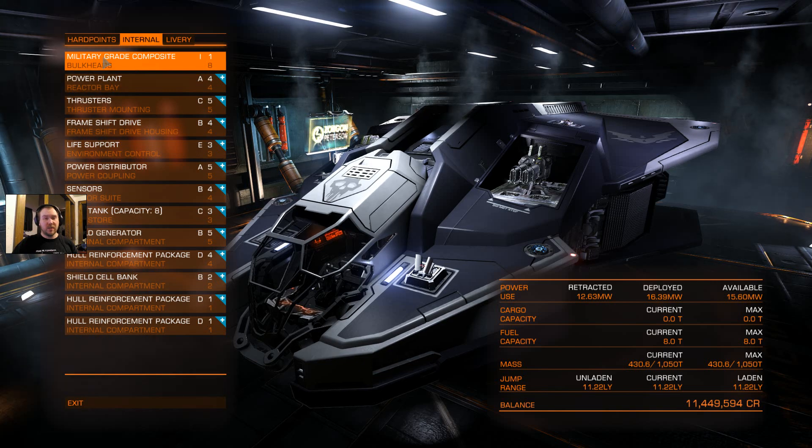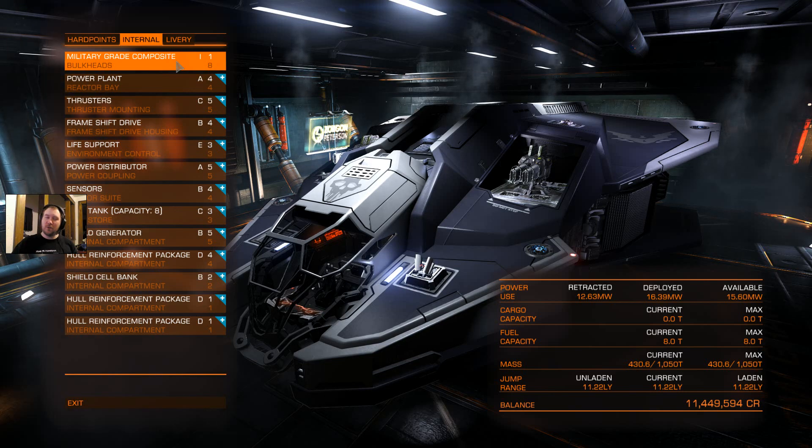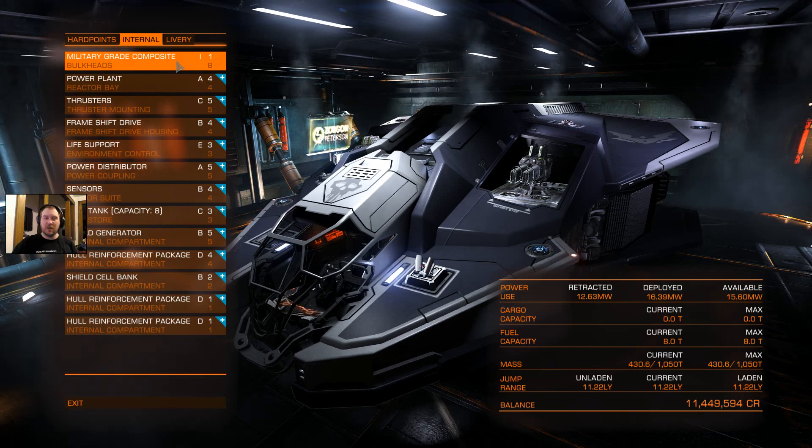For my internal components, I did go with a Military Grade Composite — best armor you can get, in my opinion. It doesn't really focus too heavily in one area or the other, but gives you a lot of upgrade.